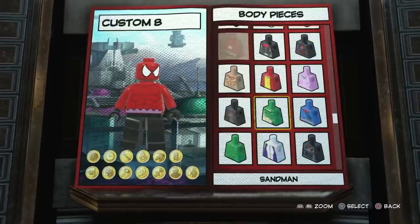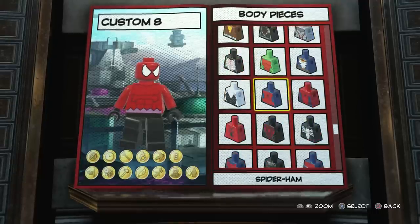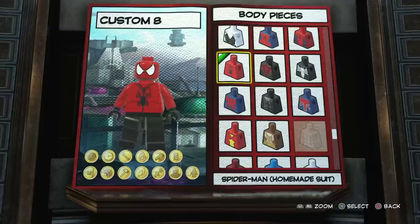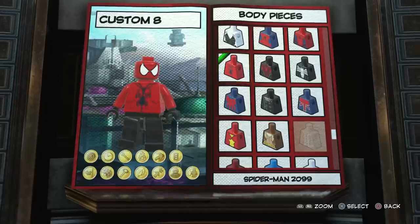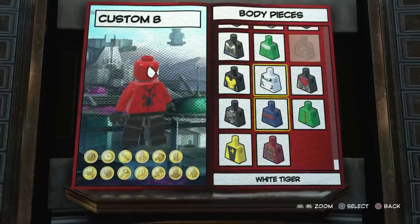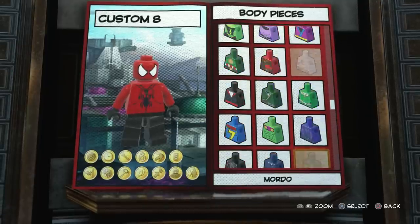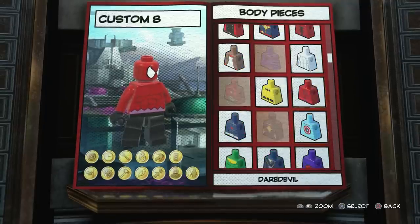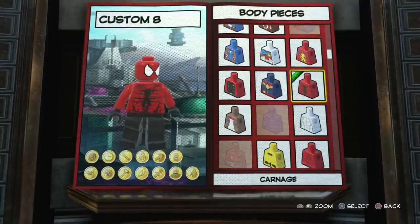Can I ignore it long enough to want to keep it? Or eventually will I say no, I don't like it and need to go back to the Carnage piece? I guess there's also this one, but that's more of a hoodie. See, those are kind of your only options — either Claw or Carnage.